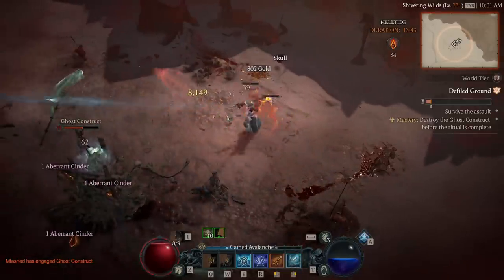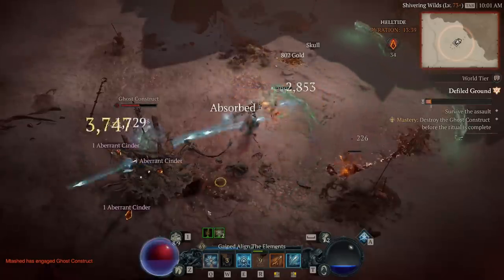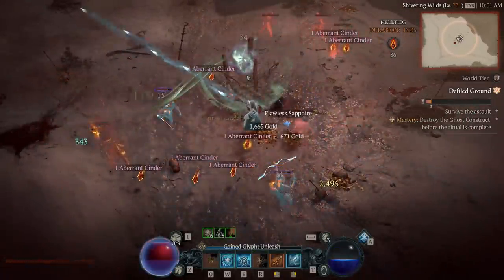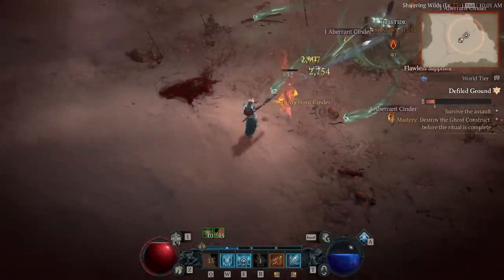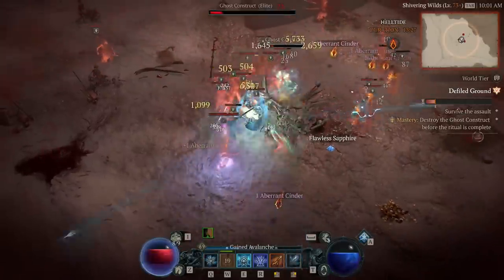I thought my last Charge Bolt build would be the best build in the game. It was so powerful, I was clearing everything so easily, and then I tried the new Ice Shard Frost Nova build. This is broken, and it doesn't require any unique items. However, if you have a few of them, it gets even better.